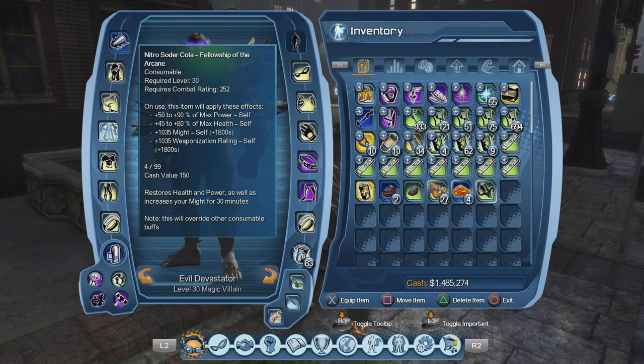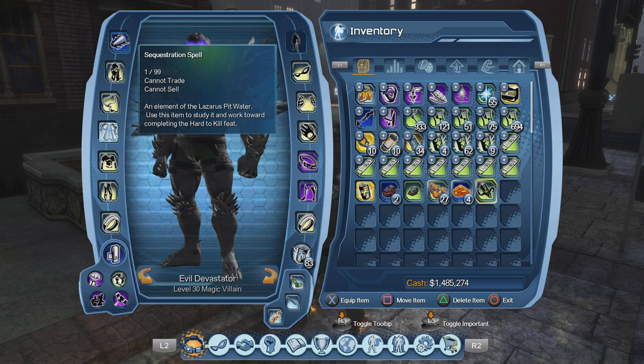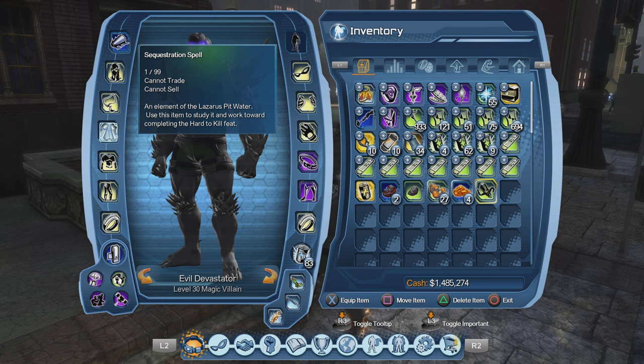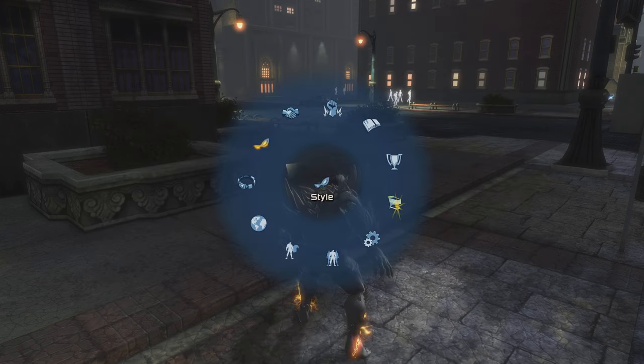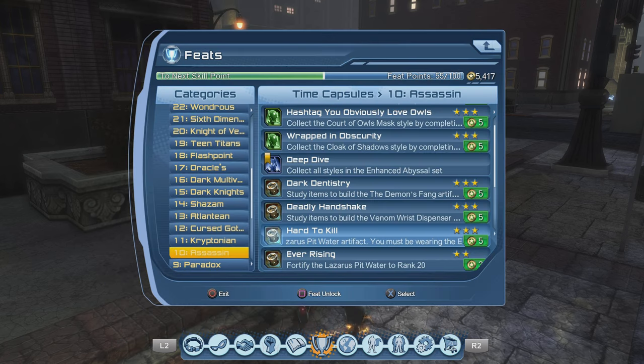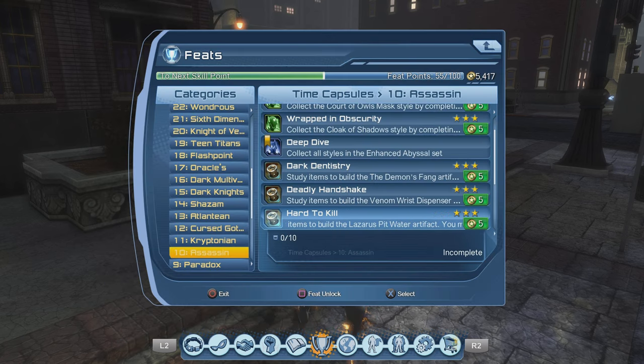An item just came into my inventory — let's check and see what I got. So far I got one Sequential Spell; I'm going to need 10 of these in order to get the Lazarus Spit Water artifact. I have one so far out of 10. Let me go back to the feats. As you can see, I have 0 out of 10 to complete the Hard to Kill feat — I only collected one and it's still in my inventory, not turned in yet.